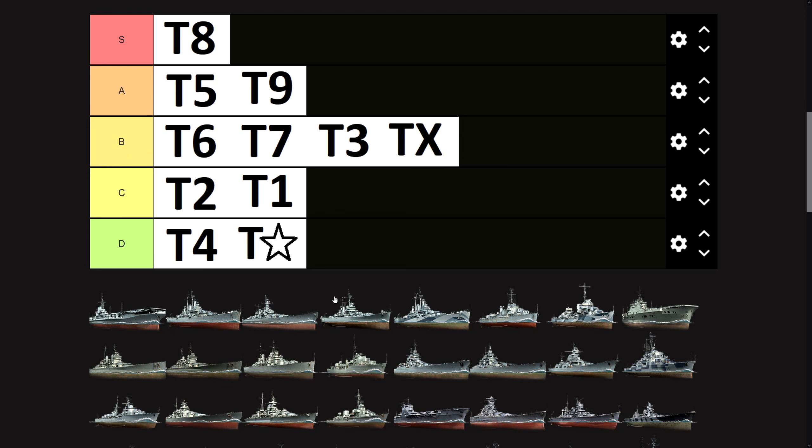And this is the complete tier list: tier eight, the best tier. Tier five and tier nine, very good — A tier. Six, seven, three, and ten are okay — B tier. Two and one are not really good — C tier. And tier four and the super ship tier are absolute trash — D tier. I guess we cannot delete tier four from the game, but maybe we can start with the super ships. And that's it for today and for this video — the tier tier list for World of Warships. You're welcome.